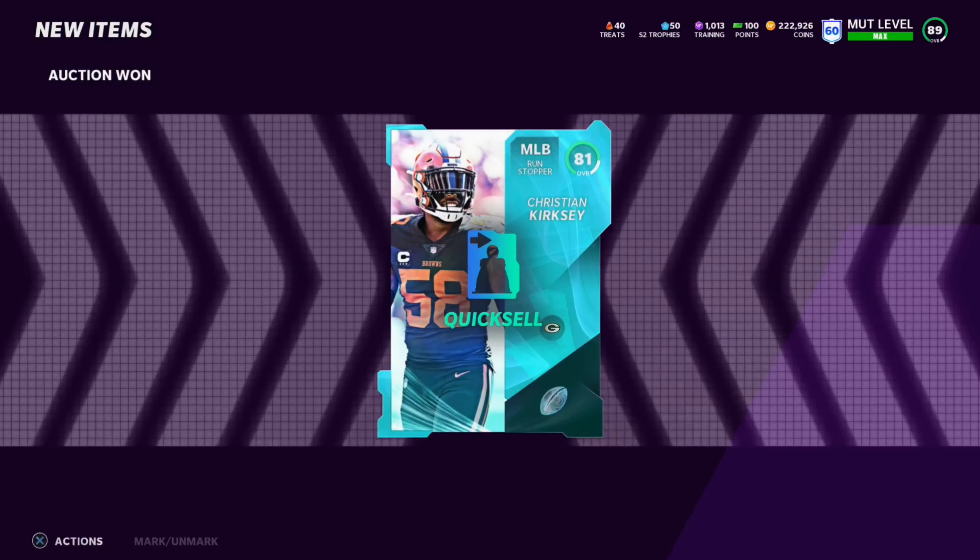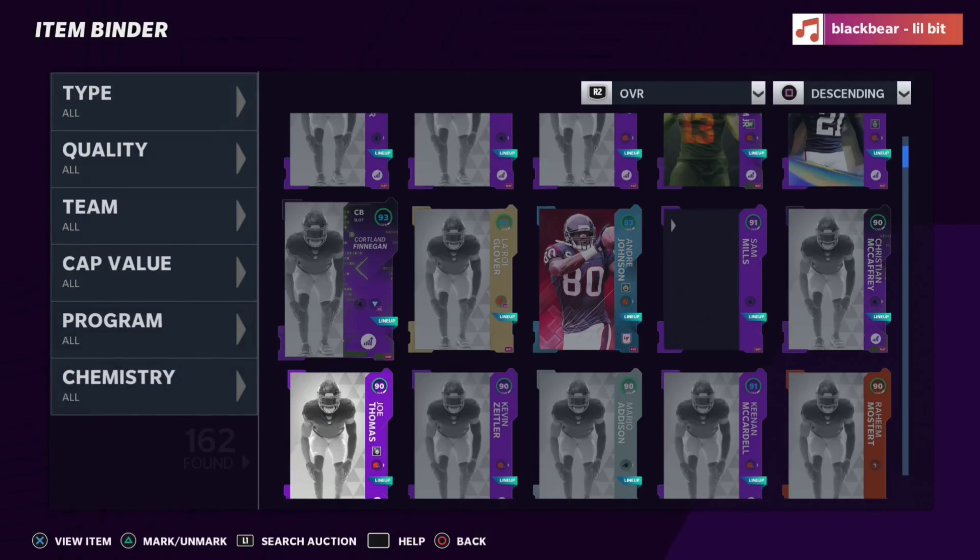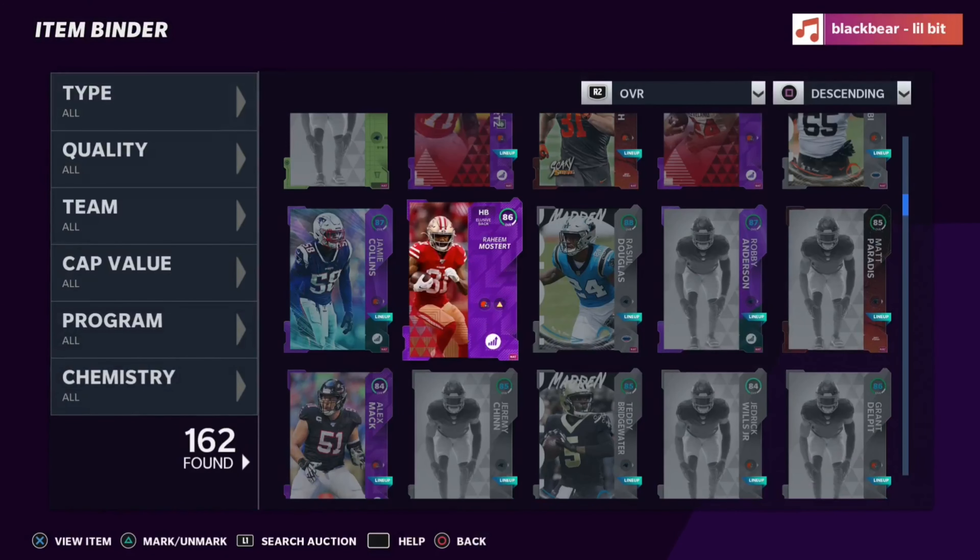I kind of got a snipe - I found this Christian Kirksey Ultimate Kickoff card for about 5k. It's not the best training value but I didn't feel like buying a ton of training outright. Now I have enough to get Raheem Mostert powered up.